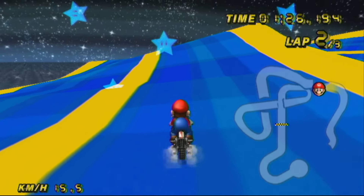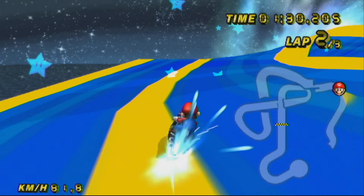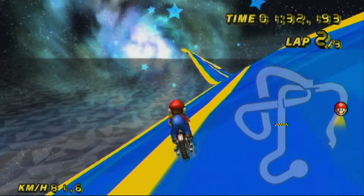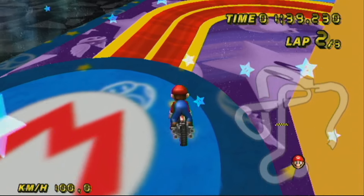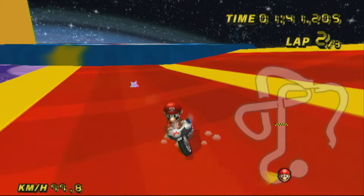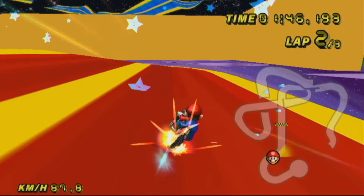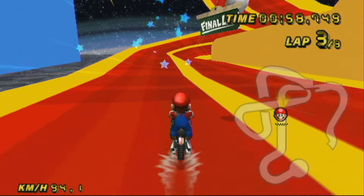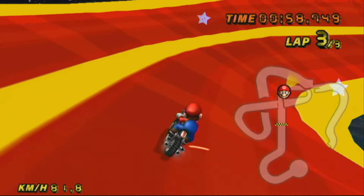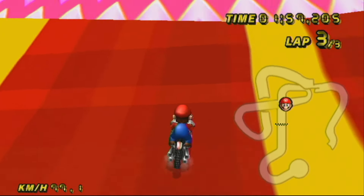It looks really pretty but god it drives so awkwardly. Let's just keep going and finish this one off. I want to see if I can actually land on the little target ramp thing instead of cheating, even though the cheating bit was kind of funny. It sends you a little bit higher up than usual. I'm surprised that's not out of bounds - I guess it just acts as the off-road from Deluxe.